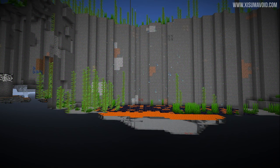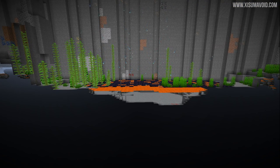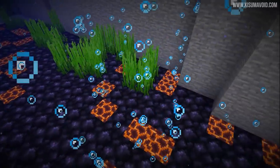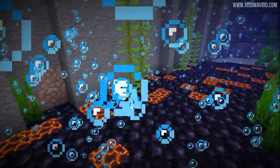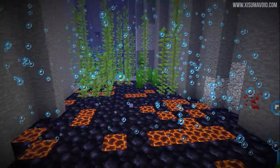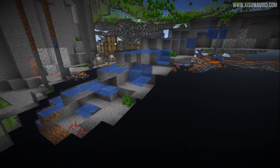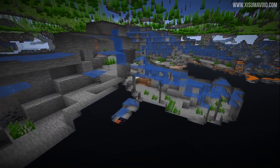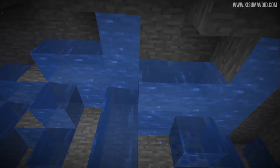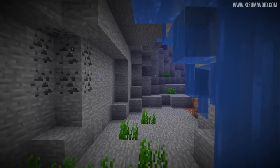Before we get to the big features, I want to cover one small change: seagrass will now spawn in underground caves. What we've got here is a ravine, and we can see that seagrass is sitting on top of the obsidian — and so is some kelp. It looks a little strange coming out of obsidian of all materials, but just around the back there are some underwater caves and you can see the seagrass inside them. It makes even more sense when you go into it like this.